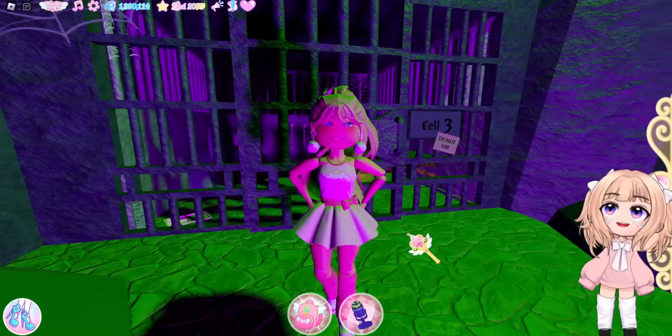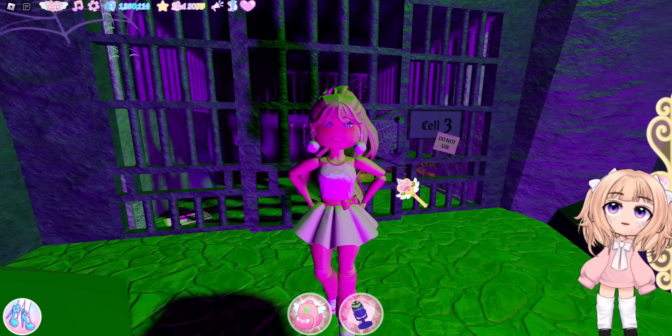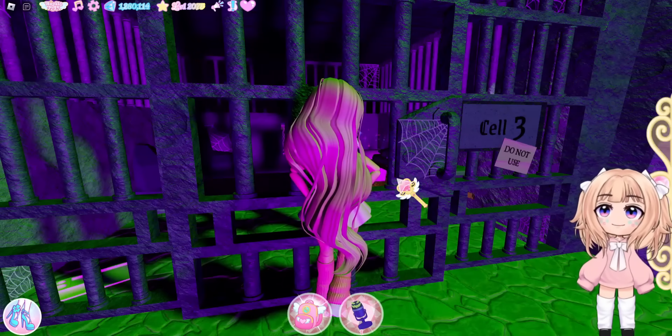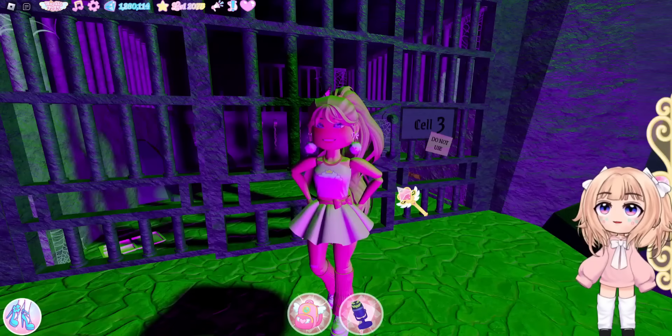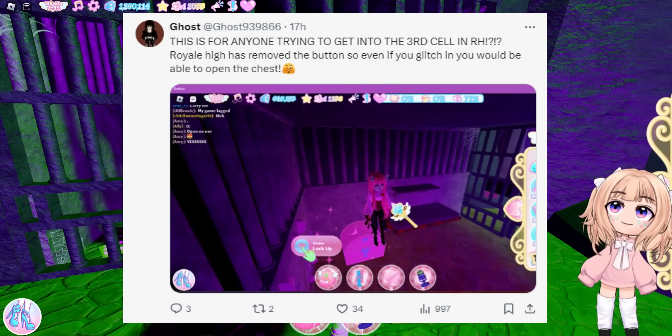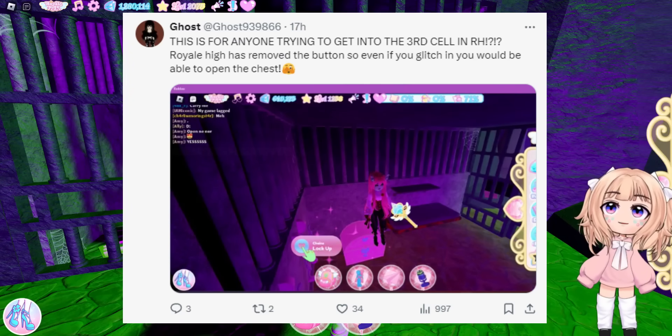But even if you manage to somehow glitch into the cell — I know some people managed to get into the cell because when they come into the dungeon everything loads really slowly, so they're able to walk in because things aren't loading, the map's not loading. So even if you manage to get into cell 3 you can't currently open the chest. Here you can see somebody managed to get into cell 3 and the chest is disabled — the button to open it is gone. So even if you somehow manage to get into cell 3, you won't be able to get the chest.